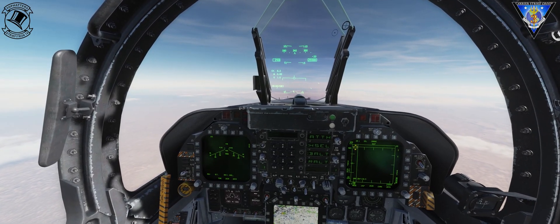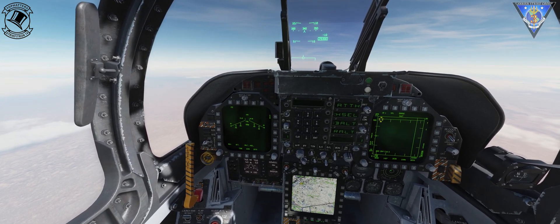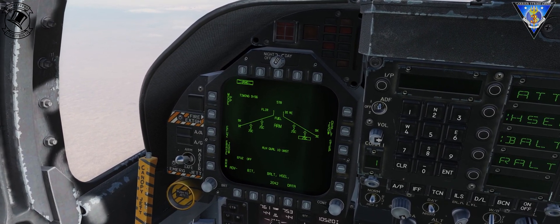Welcome to this TOO tutorial. We're going to cover dropping eight weapons on eight different targets using all four stations in the Hornet. I'm going to start by selecting my JSAUs so they start aligning. We can do this with JSAUs or JDAMs.